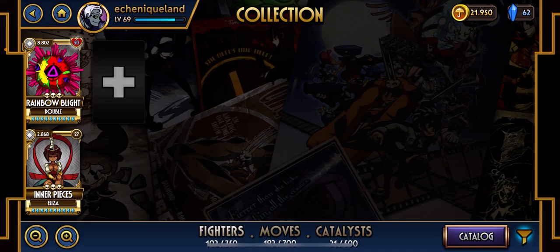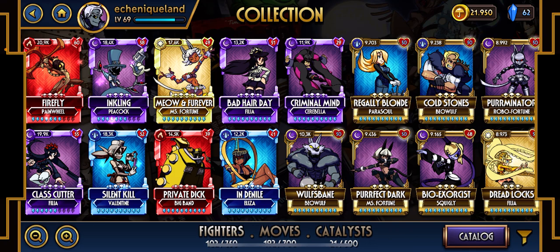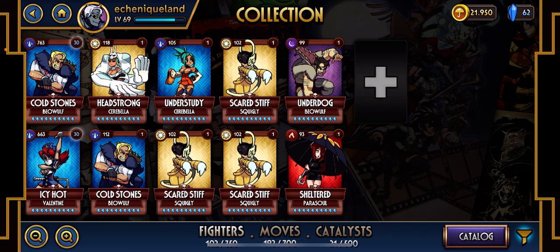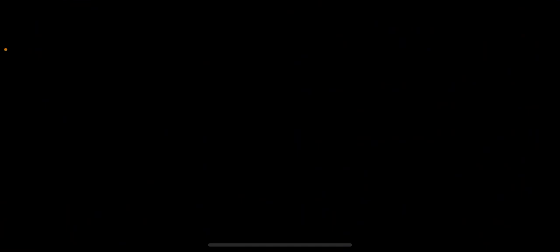So what is the strategy? As you are a new player, you need to level bronze characters. You can make the bronze characters silver, golden, and even diamond. When you have a fully leveled bronze character — that's the case of my Beowulf — I hit Evolve, and I'm going to need three different bronze Beowulfs. It doesn't matter the element, but they have to be a Beowulf variant and they have to be bronze.